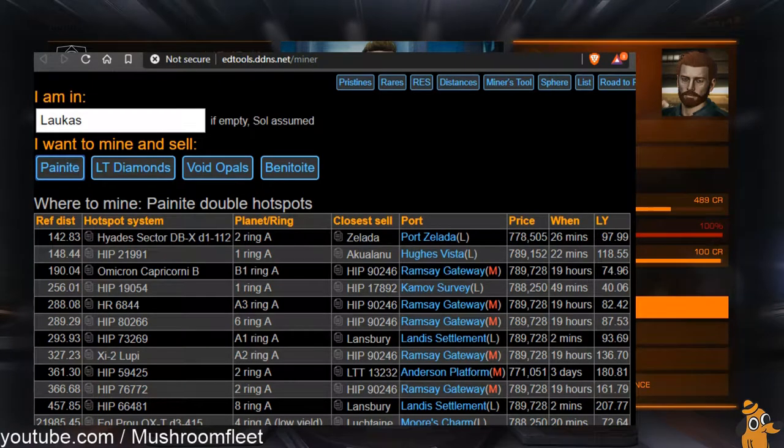With a T9 you can go hours without any pirates spawning and you'll just be sitting there going where's the next painite asteroid. So yeah, that's why I prefer something a bit more nimble.